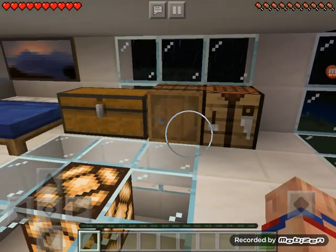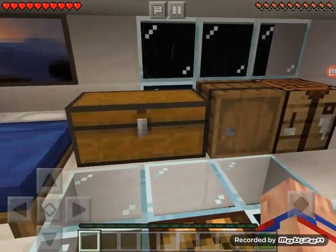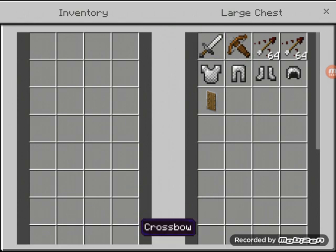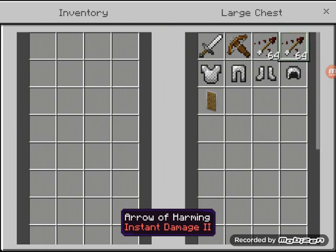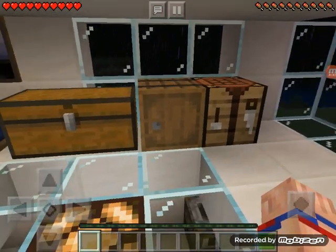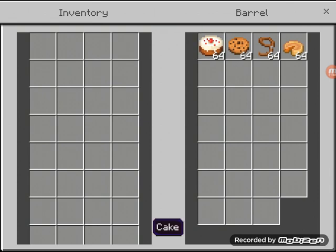Right behind me I've got a bed, pictures, more pictures — my mansion, it's not that big, it's like a house. In this chest we've got an iron sword, a crossbow, arrows of harming, and another arrow of harming — two stacks. Chain chest plate, leggings, chain boots, chain helmet, and a shield. Then here in this barrel we have cake, biscuits — the two most important things — and a lead and pumpkin pie.